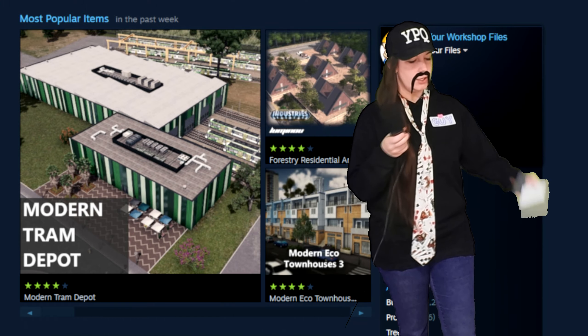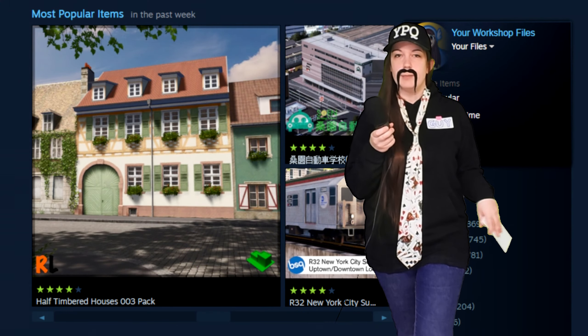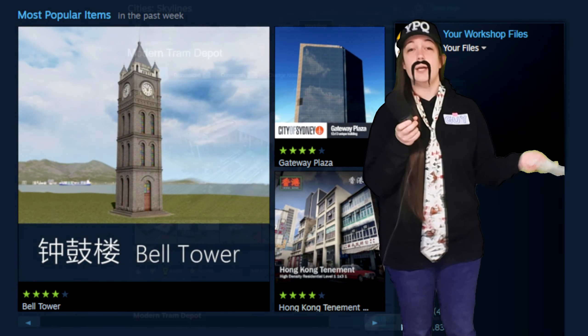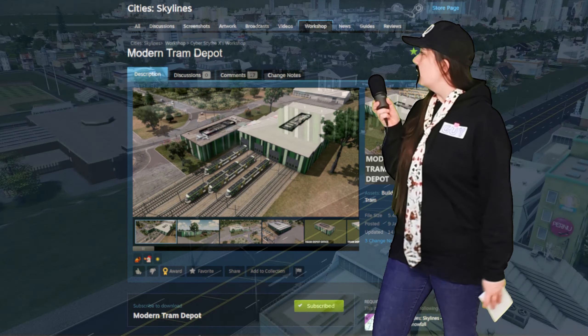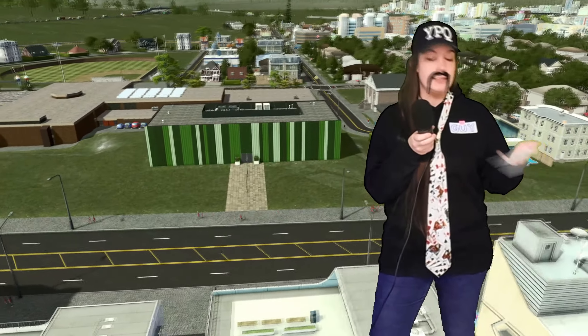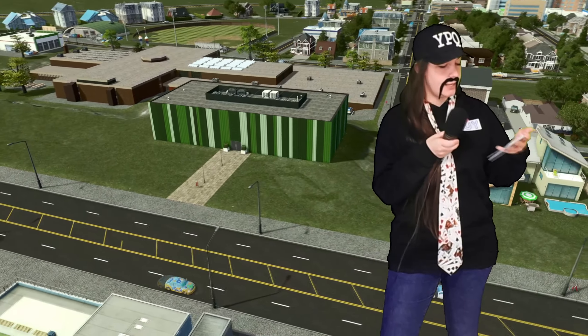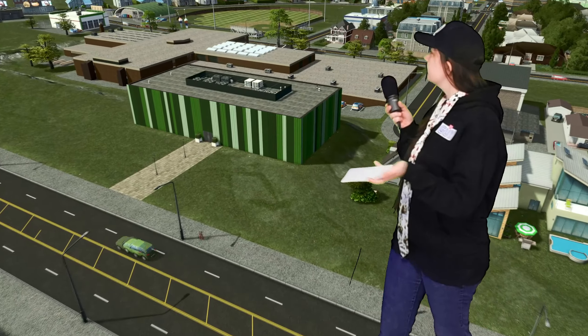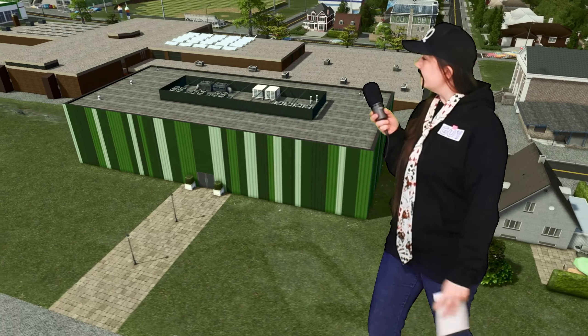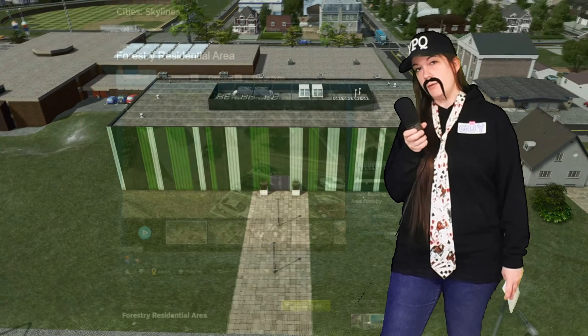Moving to the workshop, here is the front page. Three of these caught Toadie's eye enough to download and try out. This modern tram depot from Cybersythe works alongside another building of his. In-game, it functions as a unique building with an entertainment value, but I bet with a little finagling, you could get some trams happening in and around it.